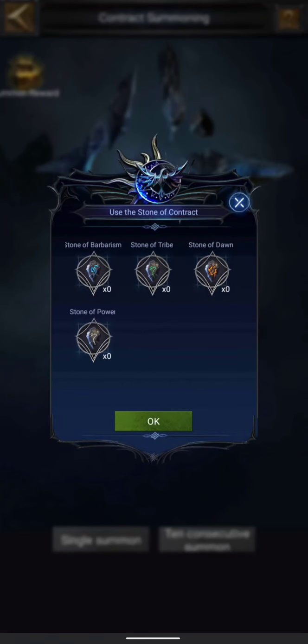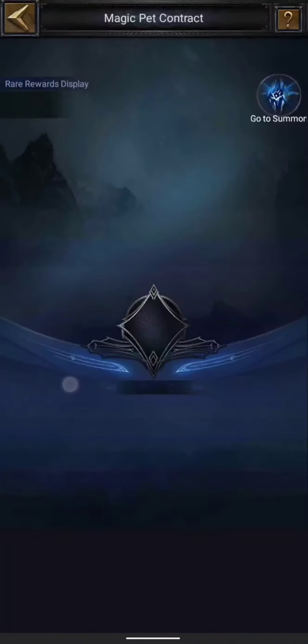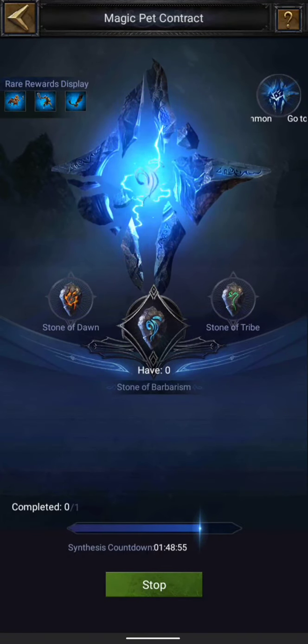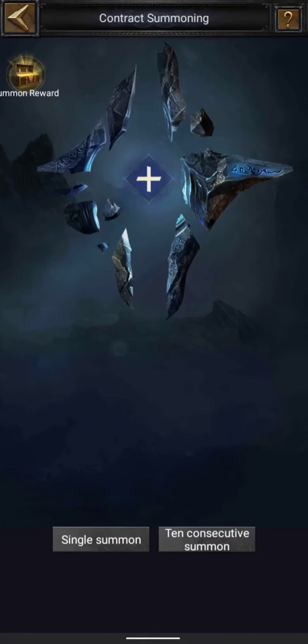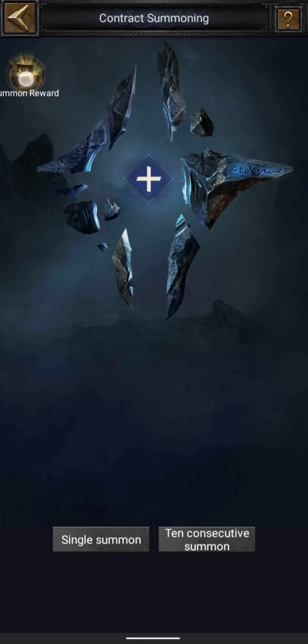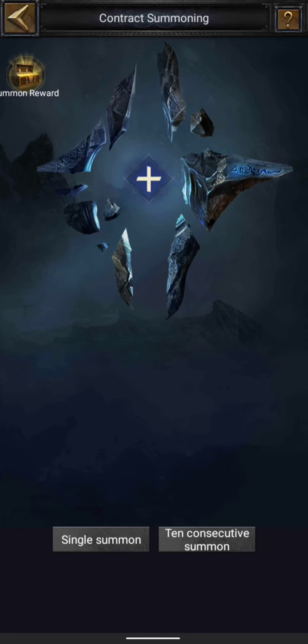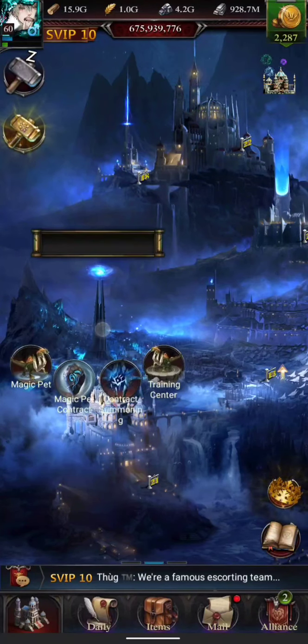How do you get these contracts? One option is to buy them from packs which are available in the store. The second option is to synthesize them right here in the Magic Pet Contract section. For example, I'm currently synthesizing a Stone of Barbarism and it takes eight hours to complete, after which I get one summoning contract. Before making this video I used up all of mine to learn how these things work, but I've unlocked all of these magic pets.